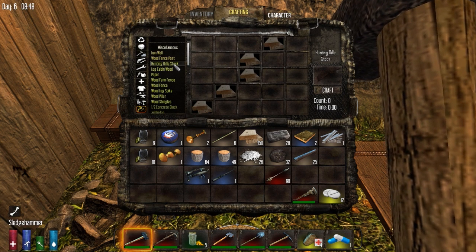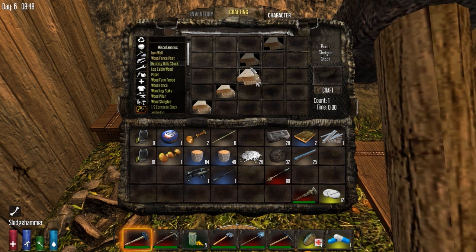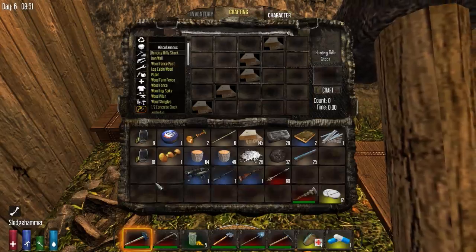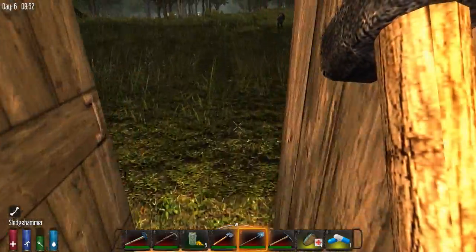Hunting rifle barrel. There we go. So we can craft that. We'll make some mold, so let's go get some clay.